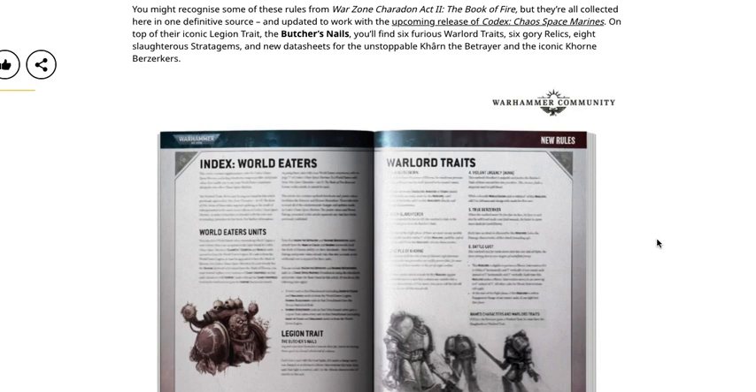You might recognize some of these rules from Warzone Charadon Act 2: The Book of Fire, but they are all collected here in one definitive source, adapted to work with the upcoming Codex: Chaos Space Marines. On top of their iconic legion trait — the Butcher's Nails — you'll find six furious warlord traits, six gory relics, eight slaughterous stratagems, and new datasheets for Karn the Betrayer and the iconic Khorne Berserkers.